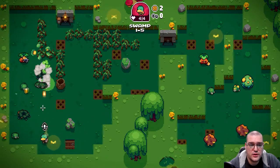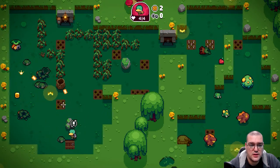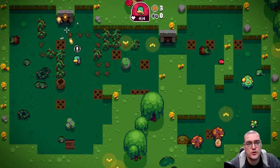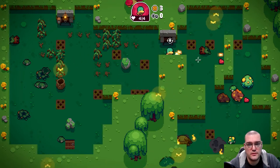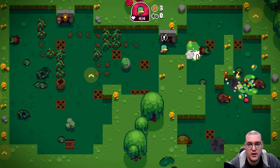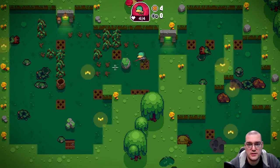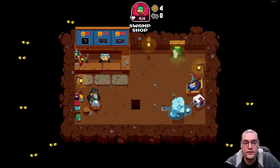Pretty soon you're going to start seeing... This little door at the top that has the lantern leads to a shop, and that shop is extremely important. We don't want to pick up that heart — they're just killing themselves over here. Acid, clear up. Let me grab the coin. Be really careful not to step on anything I don't want to.